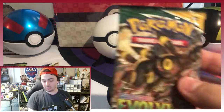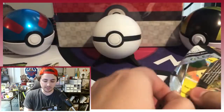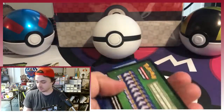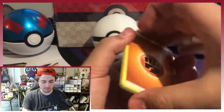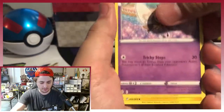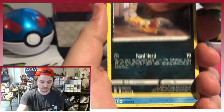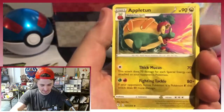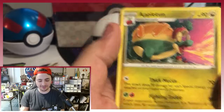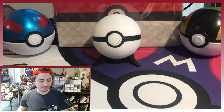Let's go to the Evolving Skies. Look at that cool Umbreon — there are so many cards in this set that we still need, so many different Eevee-lutions to pull. Here we go: Fighting Energy, Rillaboom, Flaaffy, Pyroar, Marill, Drowzee, Scraggy, Phoebe, Hitmonchan, Reverse Hollow Spirit Mask, and an Appletun. Probably my least favorite of the Galar Pokemon — he's just not that inspired.